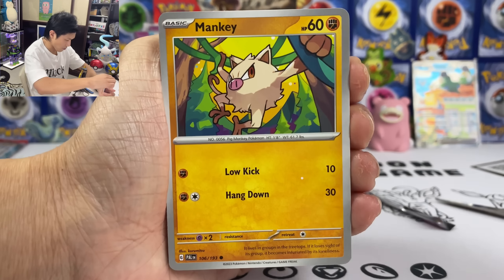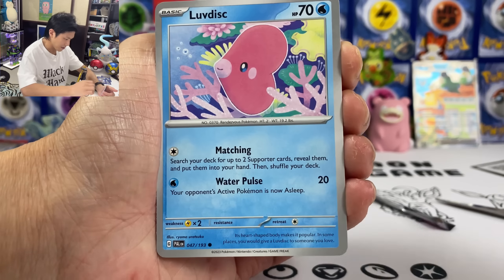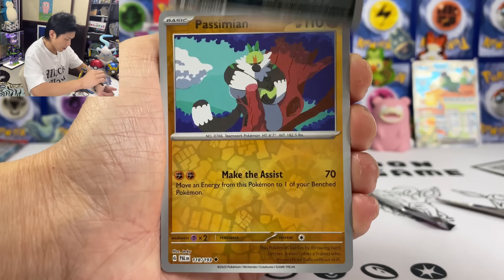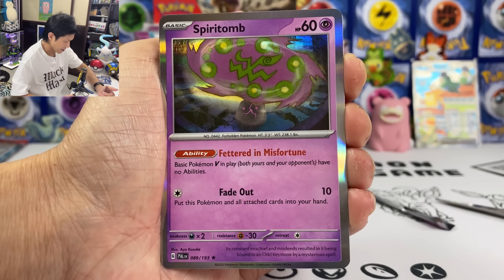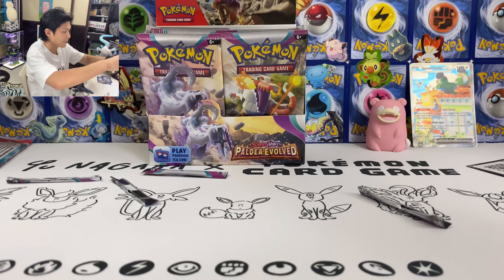The parade seems to be okay. We got Quaxwell, Bastiodon, Passimian, Lost Disc, Spiritomb, Holoclot, and a Fire Energy.